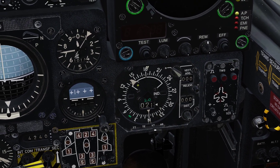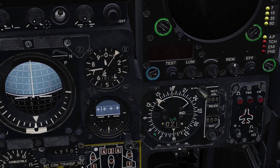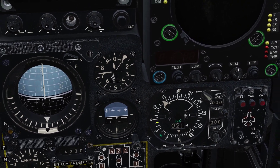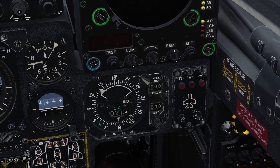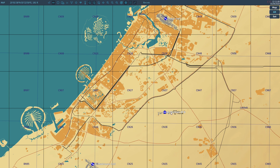Now the big needle points to the TACAN station. At this point, since it's so easy, we can actually just fly straight ahead until this needle points to 090 and we will intercept the runway. But we are going to program an interception point for our final in the navigation computer. As you know, the opposite of 090 is 270, so at 10 miles we are going to end up roughly here before we turn in for our final.